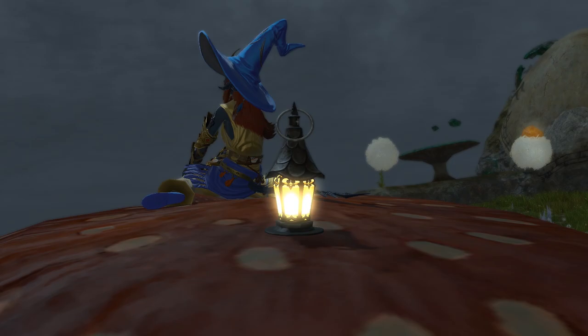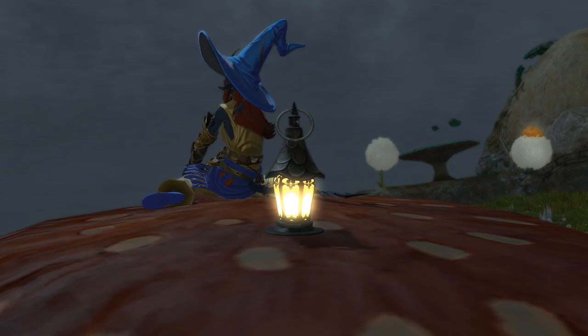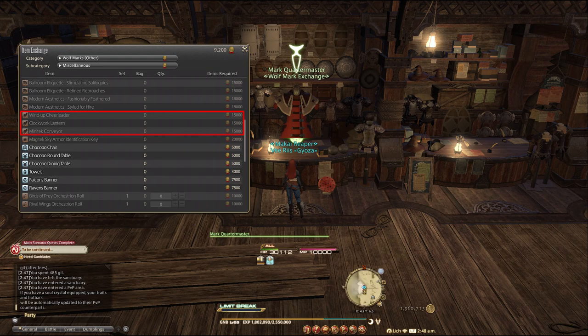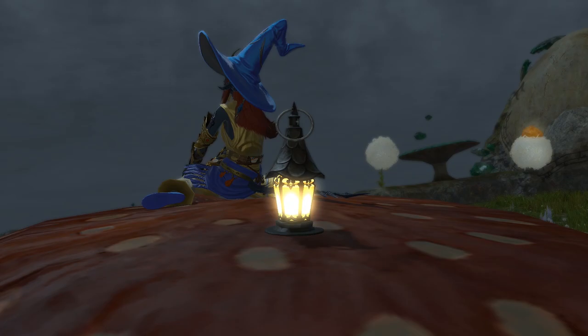The next vendors you should visit are the ones in the Wolf's Den Pier. The Wolfmark and the Crystal Quartermaster will sell you some cool minions, and while the Crystal one only costs a thousand, in order to get the minions from the Wolfmark Quartermaster you'll have to be almost capped on Wolfmarks. If you've been hoarding those by doing your daily Frontlines with nothing else to spend them on, getting these cute minions is definitely worth it.